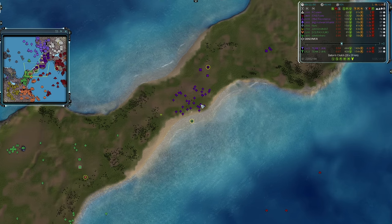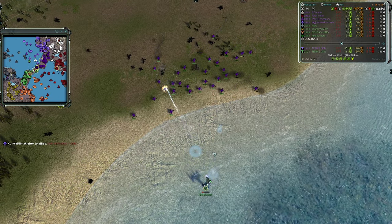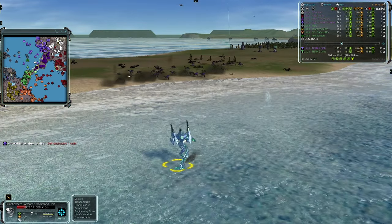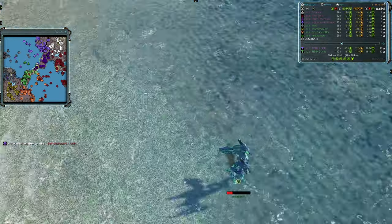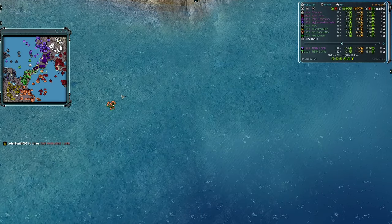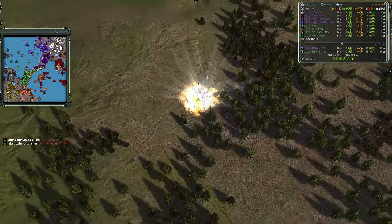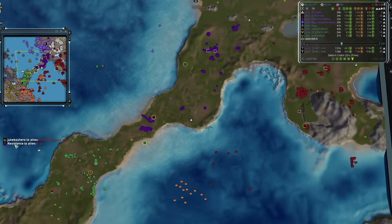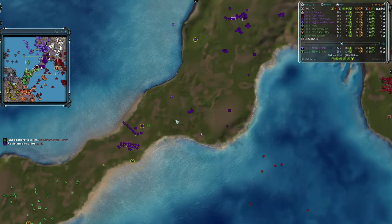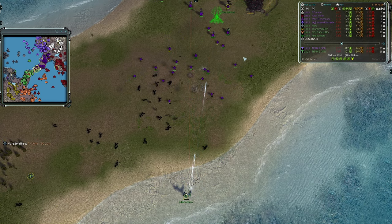Jukebox fires off a ton of plasma shots trying to take out as many T1 units as he can and get at least one veterancy — some additional hit points and regen on board the commander. The longer the game goes, the harder it is to get veterancy since units are harder to kill, though they're worth more mass. Jukebox pops back out of the water and back in because he's in the red and his head isn't fully submerged — maybe that does indicate the head has to be fully emerged to be targeted.